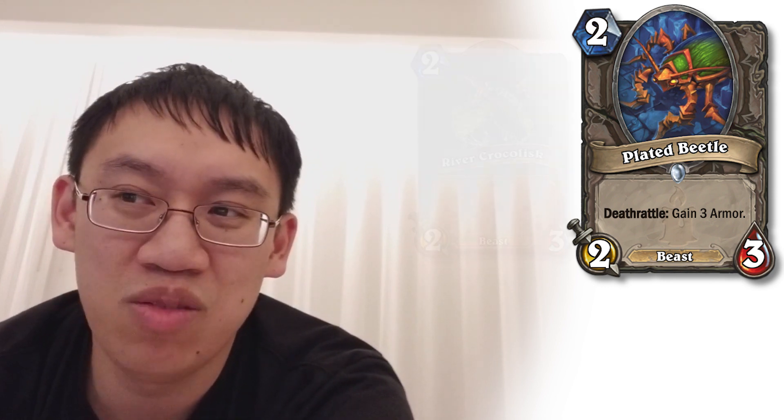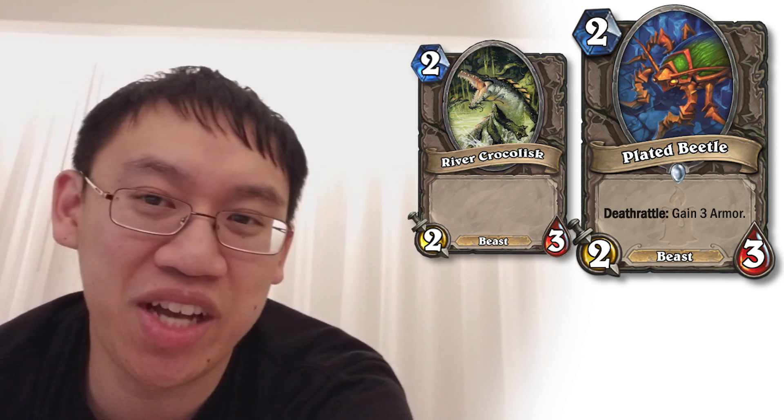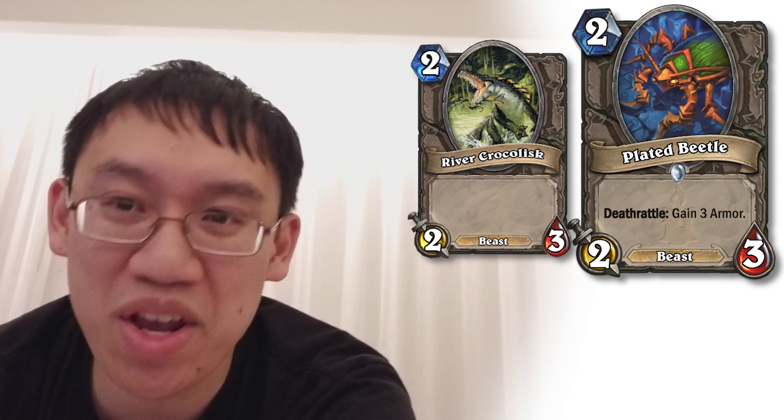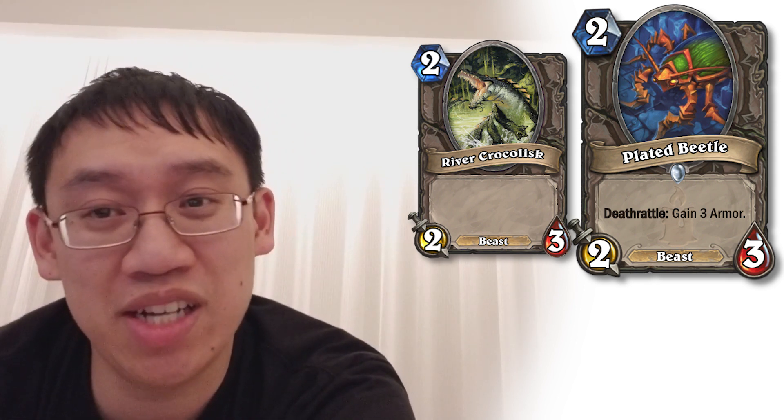Plated Beetle: 2 mana 2-3 Deathrattle, gain 3 armor. At one point River Crocolisk actually saw a tiny bit of play in Midrange Hunter. This one has added 3 armor to the mix. Is that going to be enough to bump it into playability? Probably not, but it's a nice little budget card.